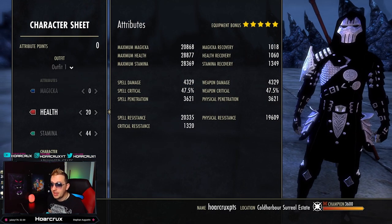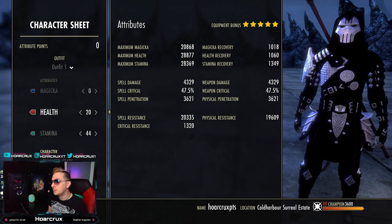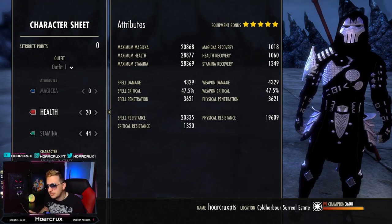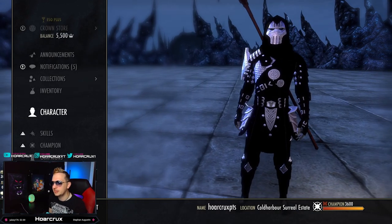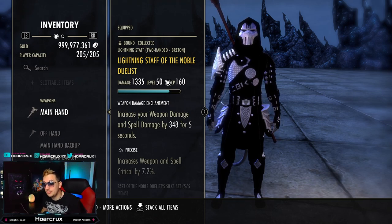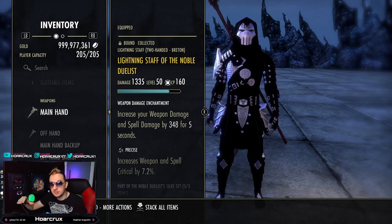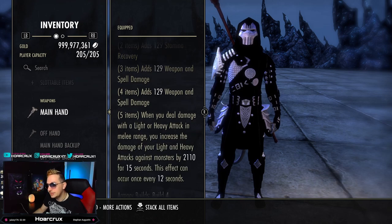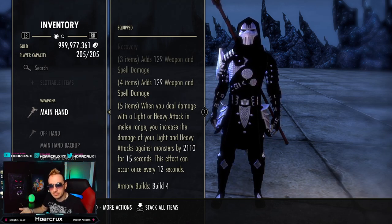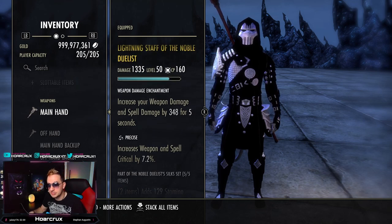You need to have a high crit value — I would suggest around 45% or higher if you're going to run the build this way. If you're going to run Acuity, you don't have to worry about your critical. On the front bar, we have a Lightning Staff and Noble Duelist. If you want to run a ranged variant, you'll run Undaunted Unweaver instead of Noble Duelist. Noble Duelist, just like any heavy attack build, gives you increased damage on light and heavy attacks by 2,010 for 15 seconds. We're running Precise on this to get as much crit as we possibly can, and a Berserker Damage Enchantment.